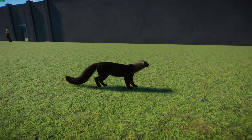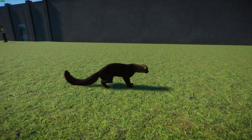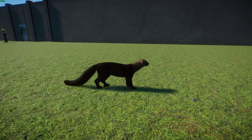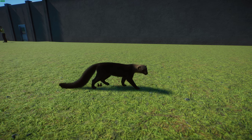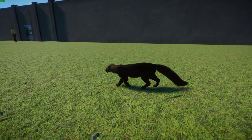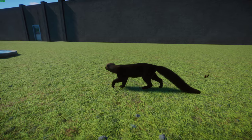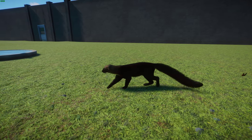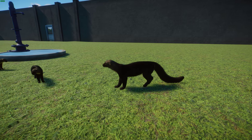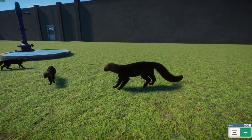In terms of range and habitat, Tayras are typically found across South America east of the Andes, except for Uruguay, eastern Brazil, and the most northerly parts of Argentina — quite a wide range. There are currently about seven subspecies described. They're typically found in subtropical and tropical rainforests, but may cross into grasslands between forest patches, and also inhabit cultivated areas and croplands.